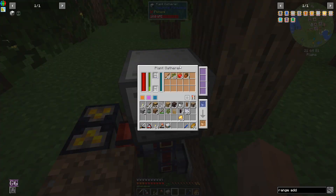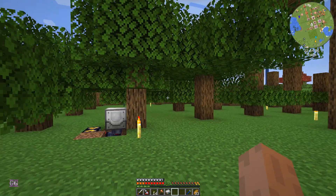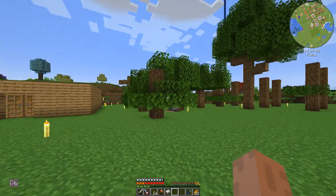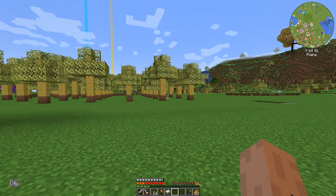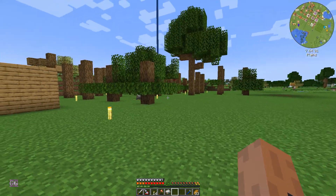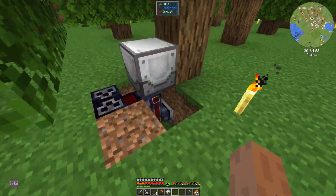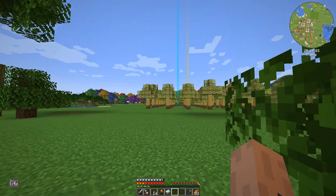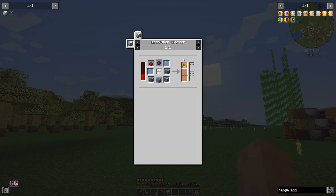So while that runs - because we're going to use the logs it gathers to fuel our quarry in the mining dimension - we're also going to enhance the area so we can plant on different spots all around. But for that we need range add-ons, and range add-ons are made with a dissolution chamber.